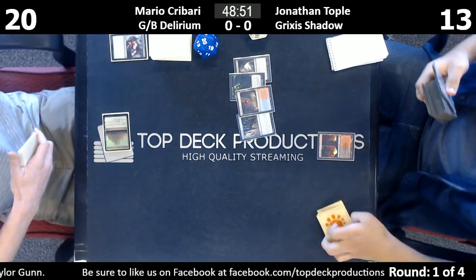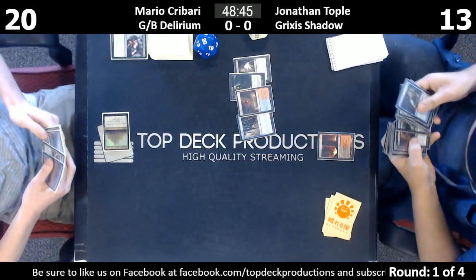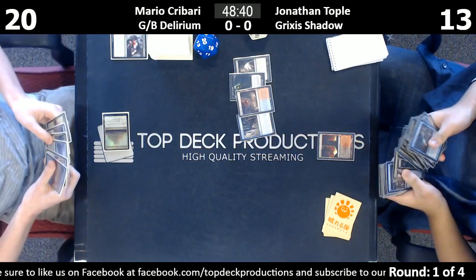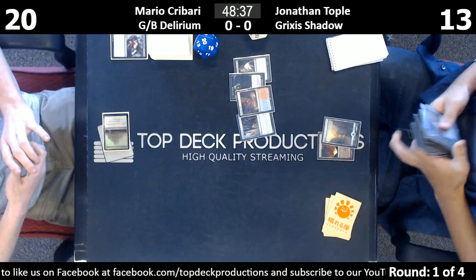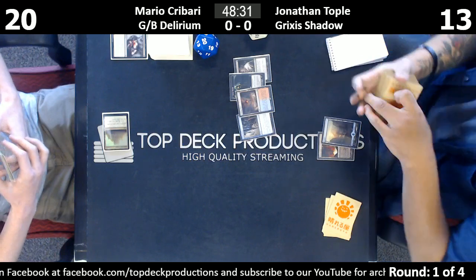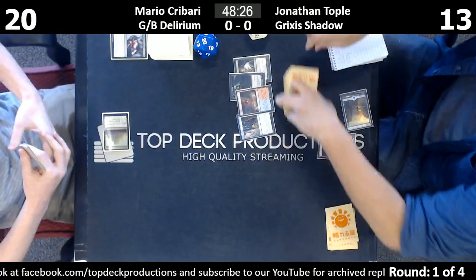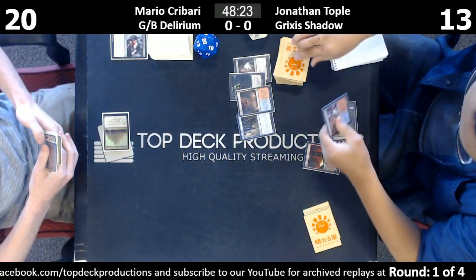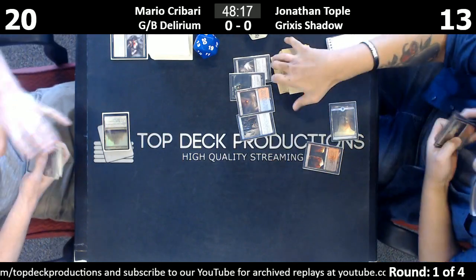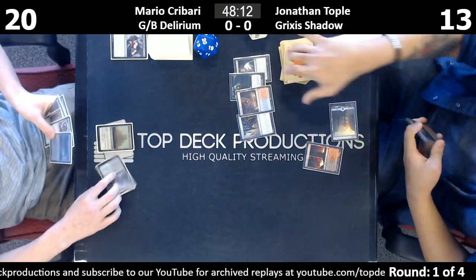Topple's doing what the deck will do — he's taking a bunch of damage. He's going to cast Serum Visions, which gives him the fourth card in his graveyard. He's one card away from being able to cast Tasigur, hoping to draw into a Street Wraith or something. Getting the basic Island is interesting. If Mario sees what's going on here, this Nihil Spellbomb is a big deal.